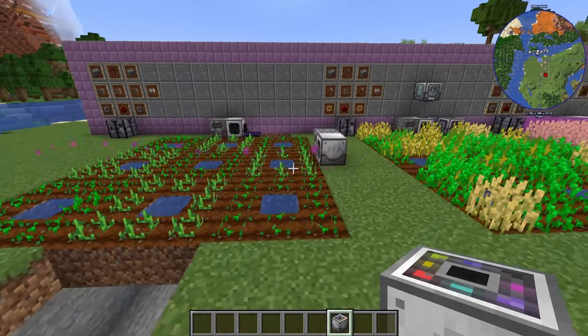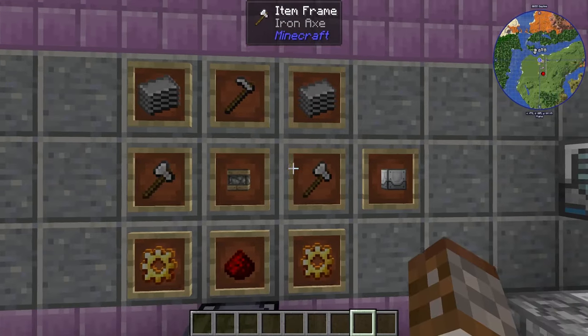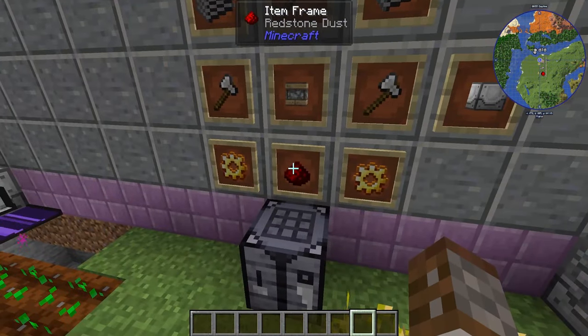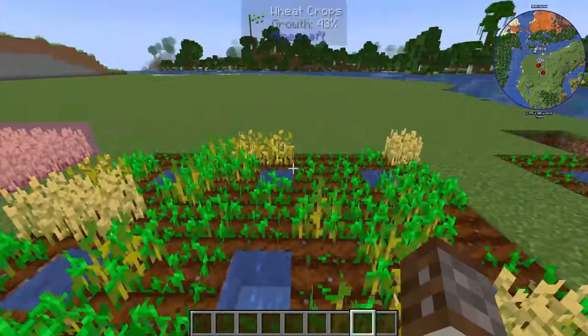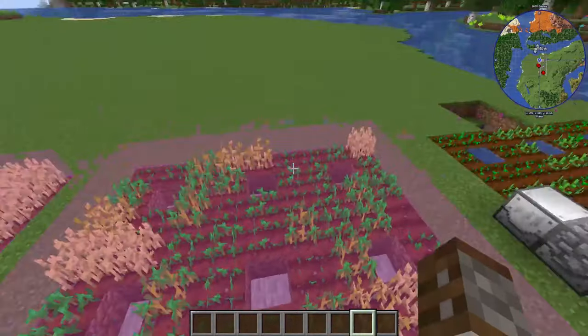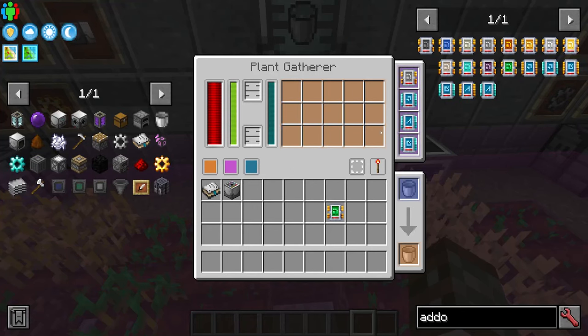How do we actually go about picking crops up? For that we're going to need the Plant Gatherer. It's made with some iron axes, an iron hoe, a pitiful machine frame, two plastic, two gold gears, and a piece of redstone. This is basically going to harvest the area. Inside we have our add-ons — the same plus-four size — and all it needs is some power to start harvesting away.